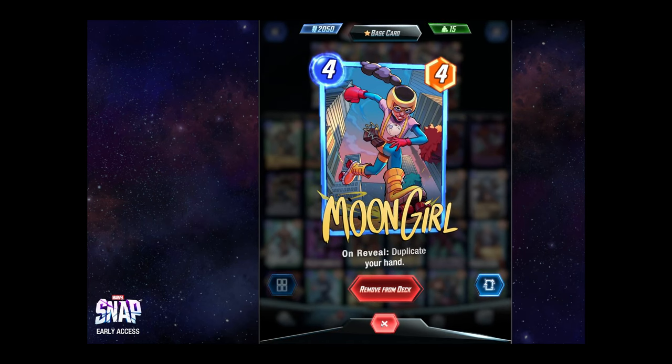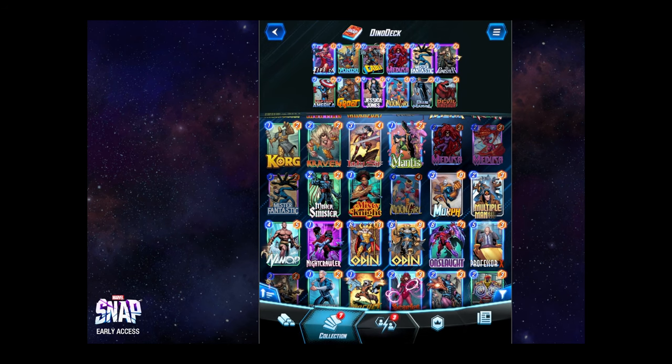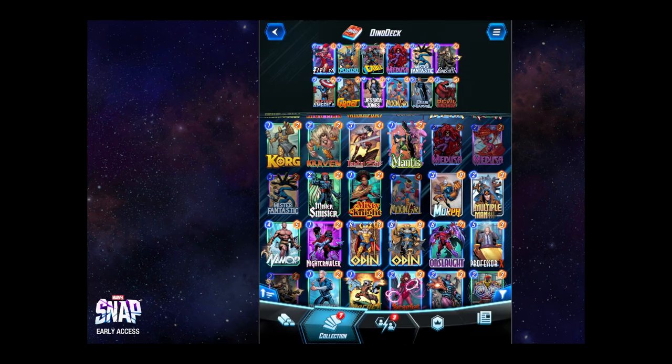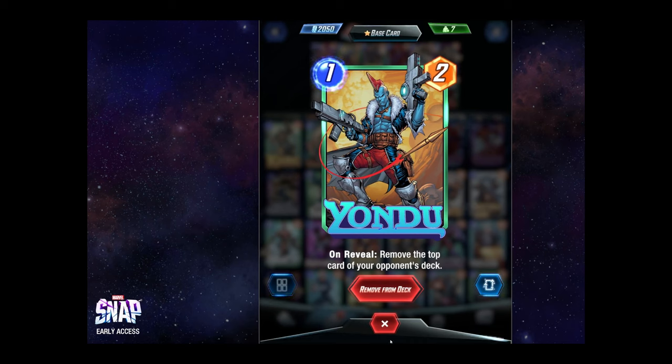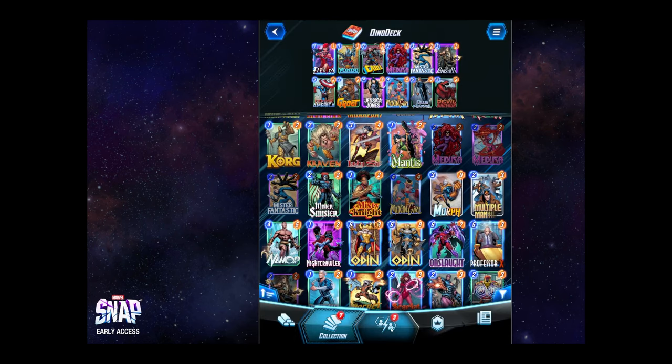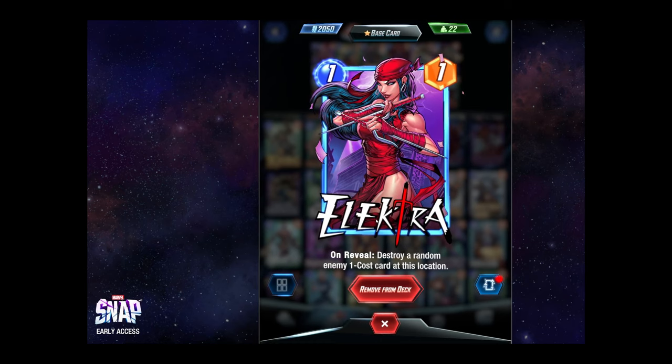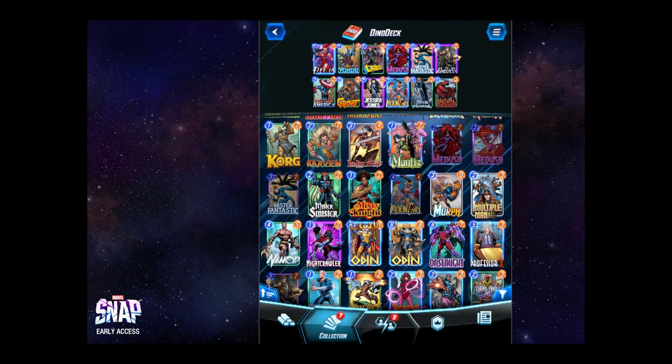This makes the deck fairly viable. The other cards I'm adding just for fun are Cable, to pull a card from our opponent — just cheeky and fun. Yondu for removing a card from our opponent's deck. Hopefully we're lucky and able to pull something they really want to use, something high. Elektra could be cheeky just to destroy something that's in their hand as well. So that's kind of fun in here.